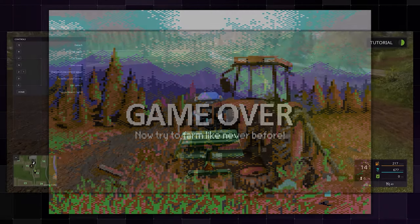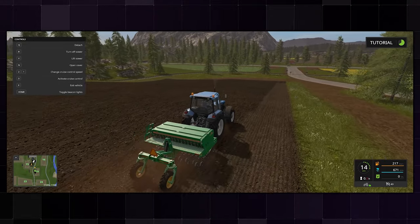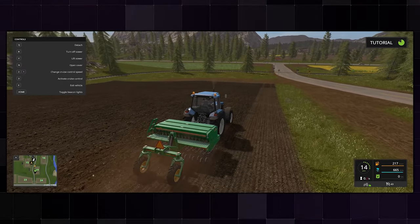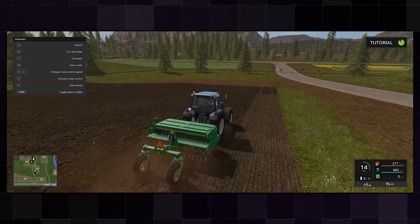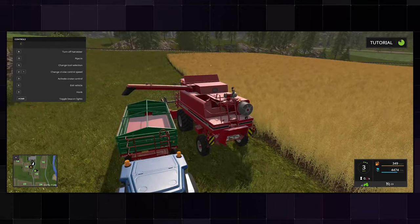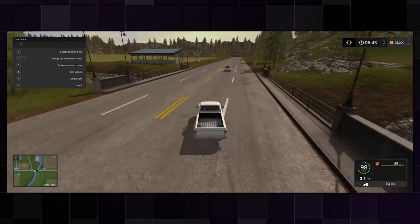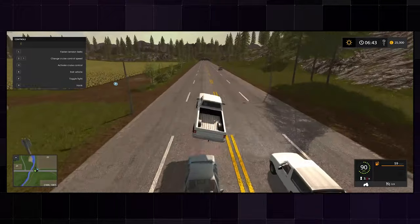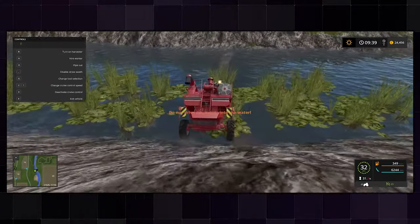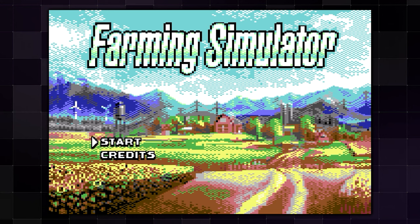Before playing the C64 version, I checked out Farming Simulator 17 on Steam with the included code since I'd never played a Farming Simulator game before. Within five minutes I could tell it wasn't for me — it got pretty in-depth with details and I don't have an interest in real farming. I wound up dumping all my farm equipment in the water and shut the game off. So my expectations for the C64 version weren't great.